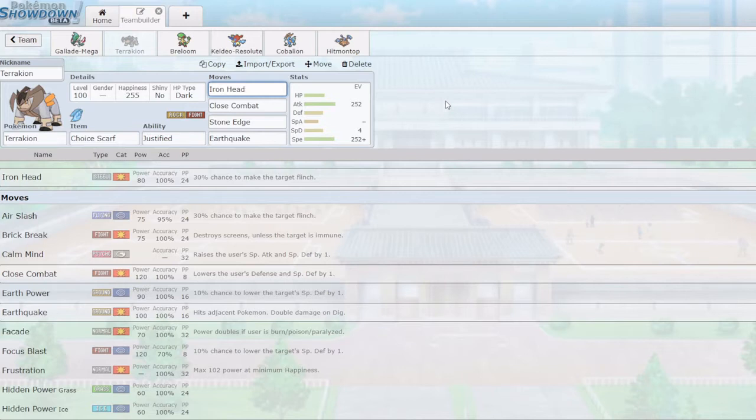Moveset-wise, we have Iron Head, which is good for fairy types — very important to outspeed those fairies and KO them, because Cobalion is my main answer otherwise and isn't that specially defensive. Close Combat is a great spammable move with 120 base STAB; this thing can tear through so many teams, especially those weak to fighting. Nothing really wants to take a STAB Close Combat from Terrakion unless it's an immunity or a four-times resist. It does lower my defense and special defense, but we only want Terrakion in against things it's going to outspeed anyway.